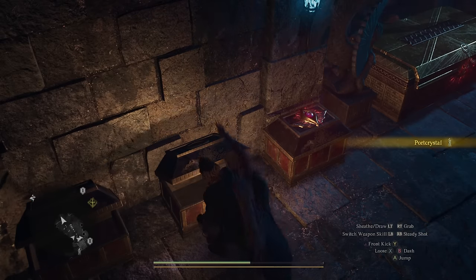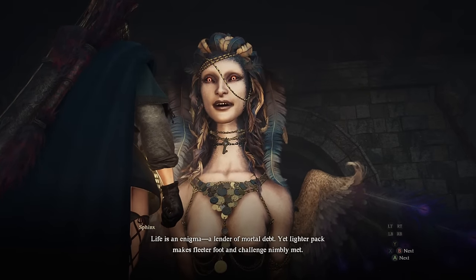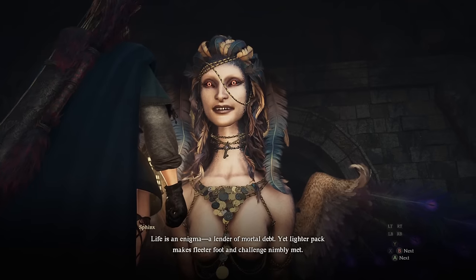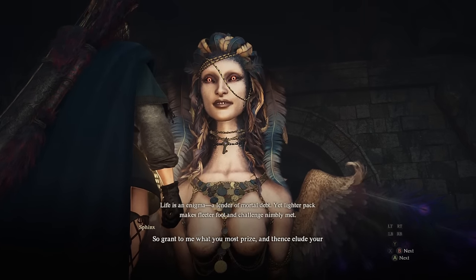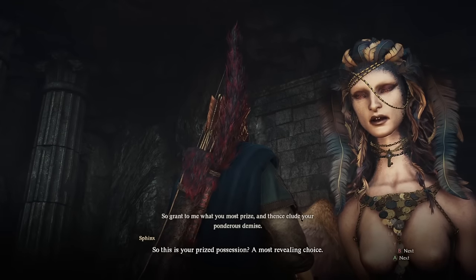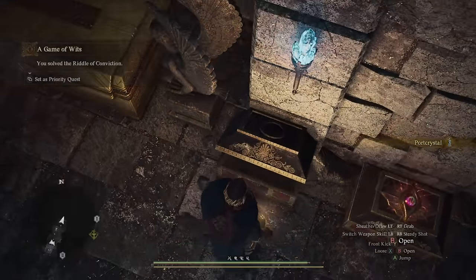It's very important you go back to the chest and grab your item before starting the next riddle. The next riddle is going to be the Riddle of Conviction. The Sphinx is going to ask you for your most valuable item. You're going to give her your port crystal, which will cause her to double it and satisfy the quest. You then go get it from the chest and now you have two port crystals.